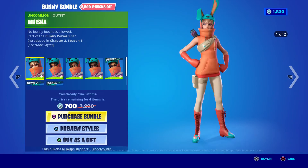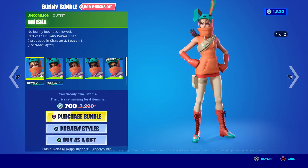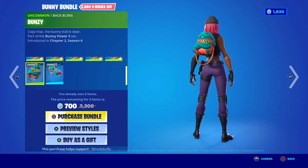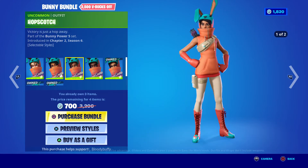Then we have the Bunny Bundle. It does have an edit style with ears off, and ears and helmet. It includes the Bungee Backling and the Spring Breaker, but you don't need them all.